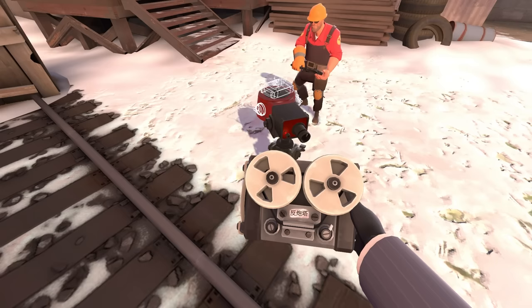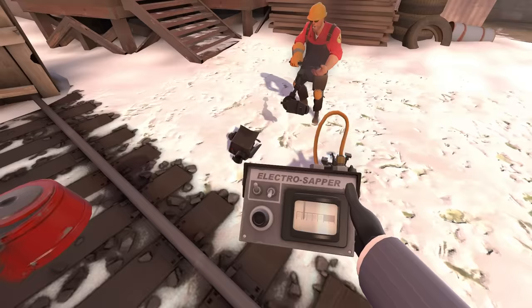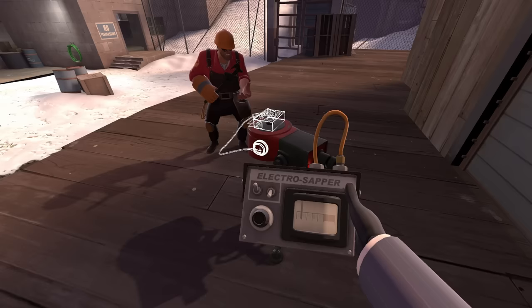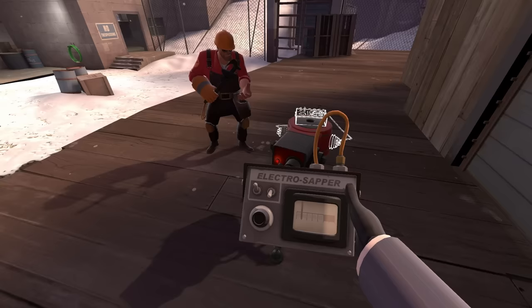Similarly, if I sap with the red tape recorder then switch to the stock sapper, it will start draining its health and the sentry begins reverting back to the normal state. What the sapper currently does is decided by which sapper you have on you. This is theoretically possible to pull off in a real game too.